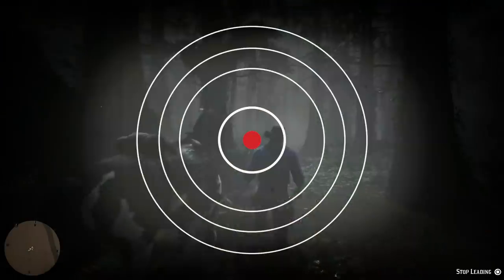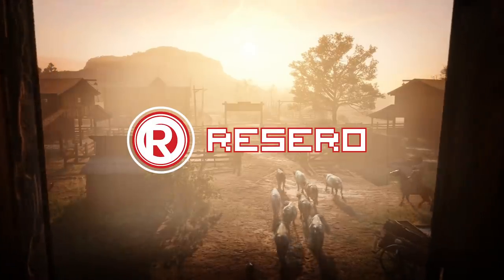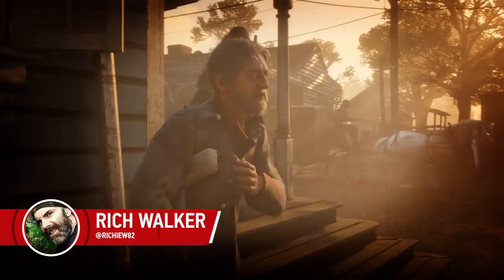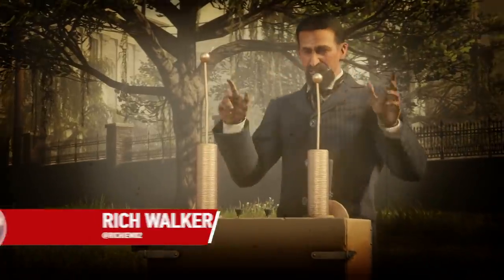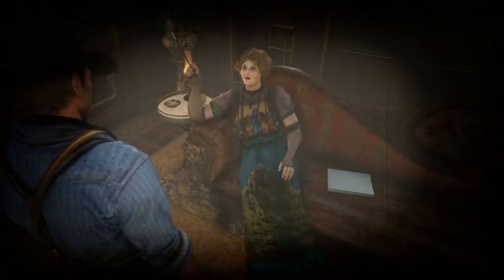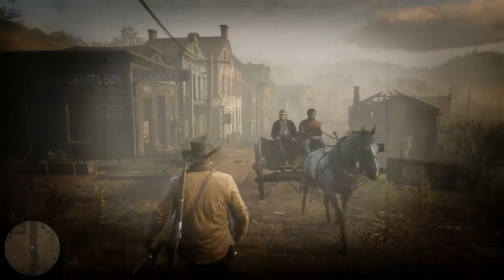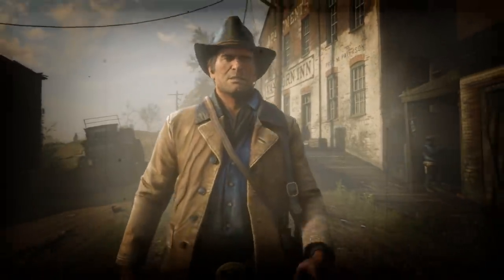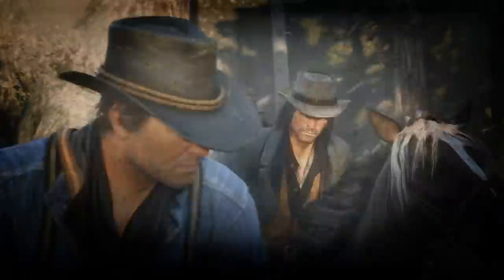Hey there, partner. Planning on heading out on the range in Red Dead Redemption 2? Well, before you go off half-cocked getting yourself into all manner of mischief, how's about you check out the seven helpful tips we've rounded up for you like cattle? We've got advice on how to stay alive and how to deal with the local lawman should you find yourself falling afoul of them. For burgeoning outlaws about to set out on the trail, here are seven tips that should stand you in good stead, friend.